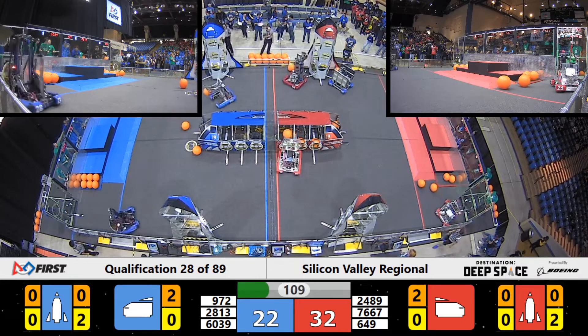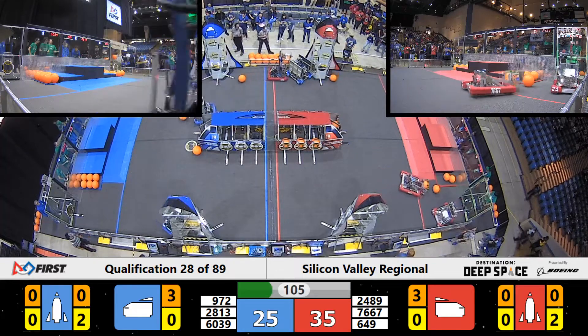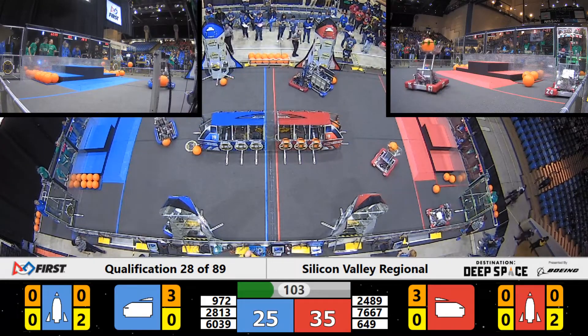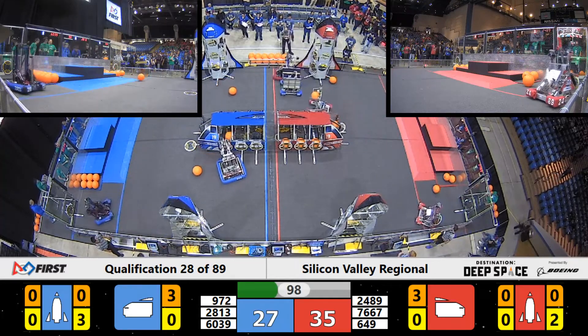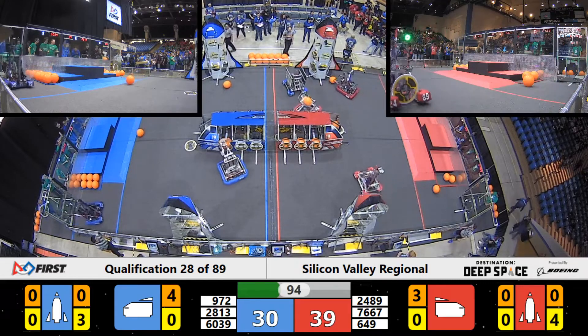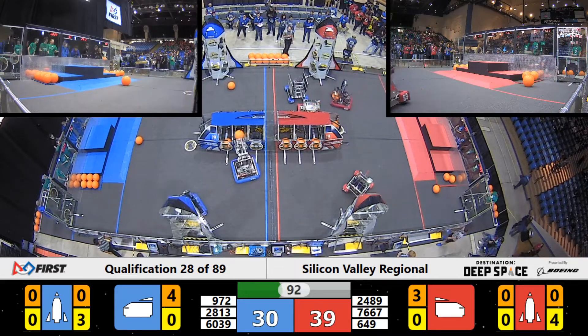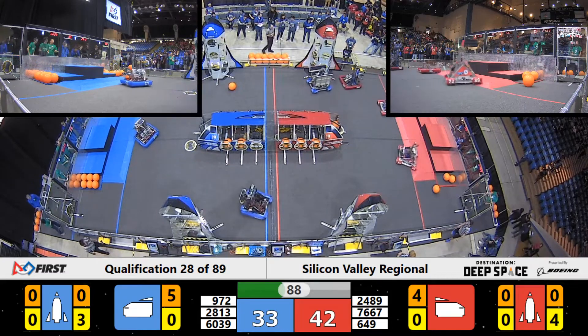They got two hatch panels placed already on that Blue Alliance rocket — they may try to get that ranking point. The Outerbots placed a third piece of cargo in the Red Alliance cargo ship. Red Alliance still leading with 35 points and still lots of time to play. Red Alliance also working on one of their rockets — we got four hatch panels placed on the rocket so far. Looks like those are coming from M-set Fish on the Red Alliance. And there go Outerbots with a fourth piece of cargo in that Red Alliance ship.